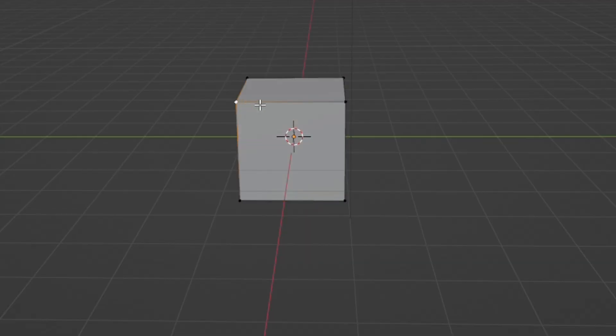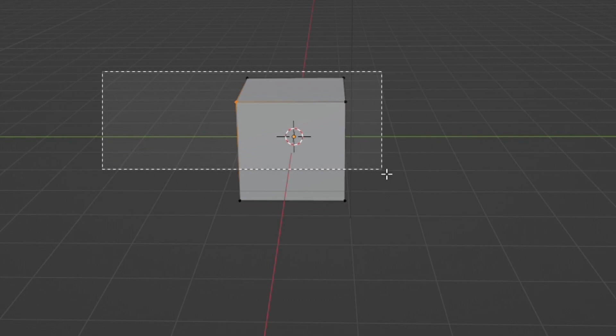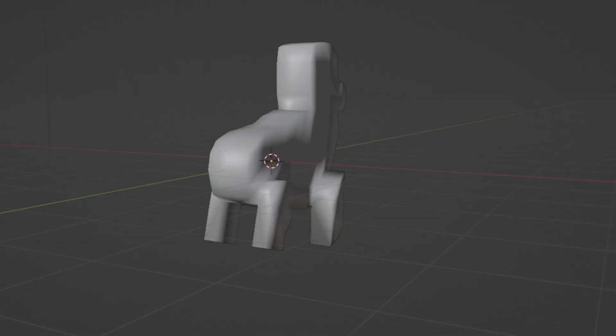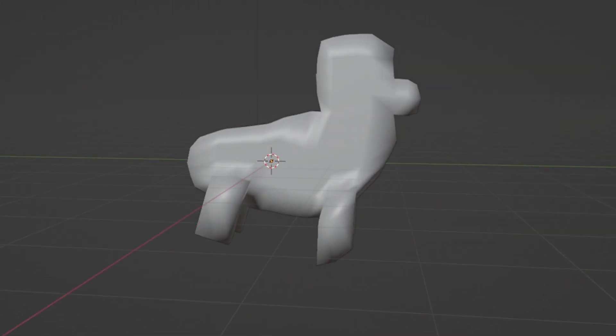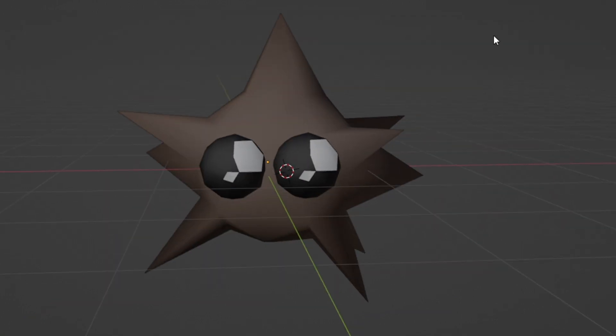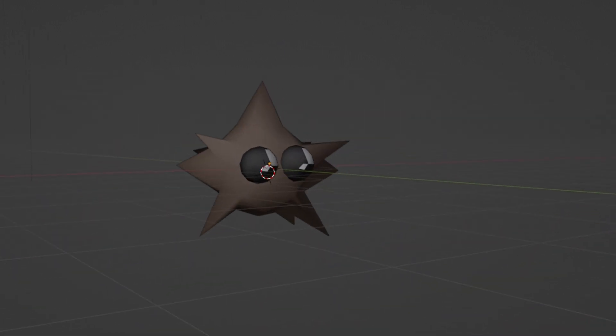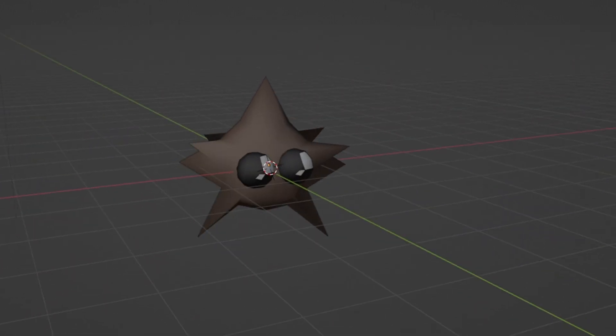We should probably make a few animants before we code the game, just to make sure we can. How hard can it be to learn Blender? Let's make our first animant. Okay, let's make a simpler animant. Like I said when I got fired from the smoothie shop, learning Blender is harder than I thought. Now we're talking — this one looks pretty good. This guy is named Birchin, he's a plant guy. Now we just need to import him into Roblox Studio.